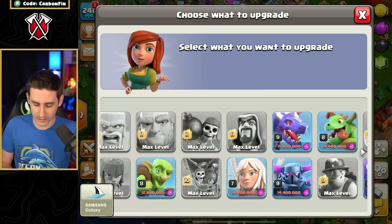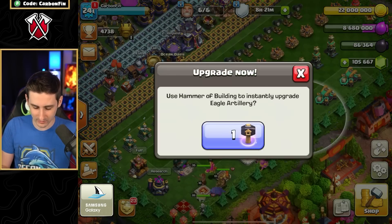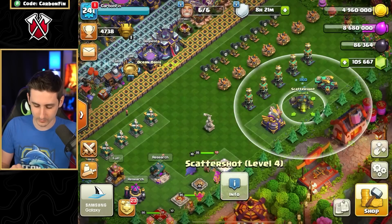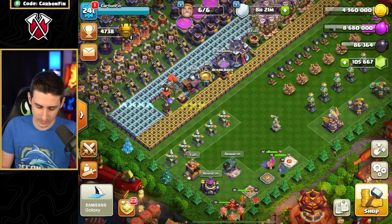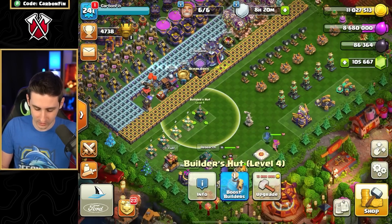I'll go finish the Hog Rider as well. That's done. Now I have 22 million. I'll go ahead and finish the Eagle Artillery with a Book of Building — so the 16-day upgrade is instantly finished. Then we'll upgrade the Scattershot and finish it with a Book of Building. We have about 4 million left; I can pull 6 million from the Treasury, giving me 11 million. But I need 13 million...